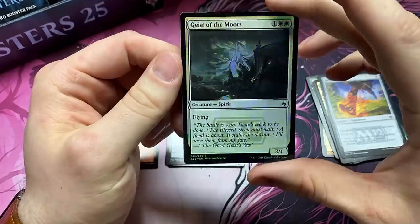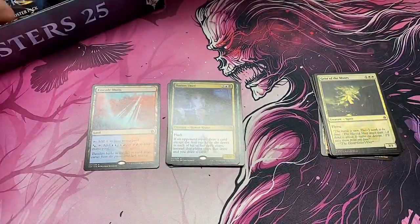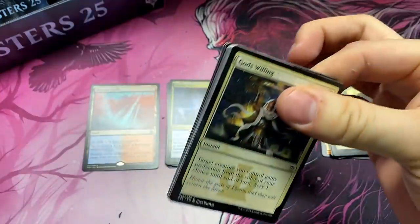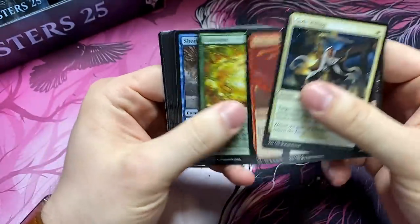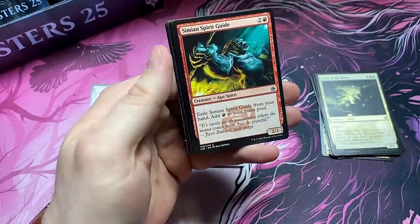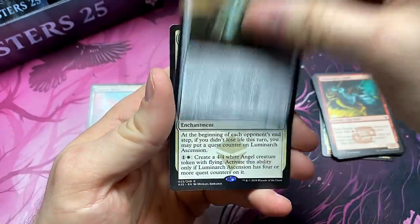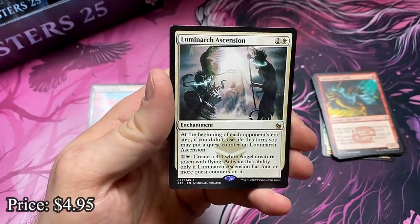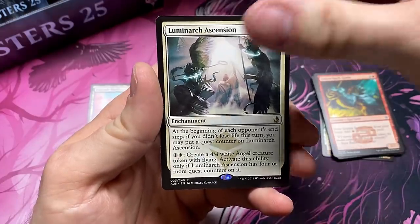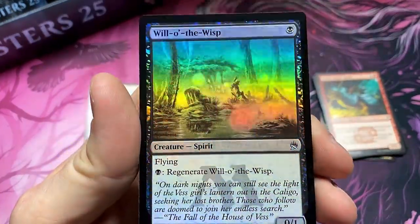And we've got the Geist of the Moors. Come on, Jace — chase for the chase. Simeon Spirit Guide — there we go. Treasure Keeper. And the Luminarch Ascension, another good rare. Solid one that activates real quick if you're playing Commander with four players. And a card that used to be rare — the Will-O-The-Wisp. Great artwork.